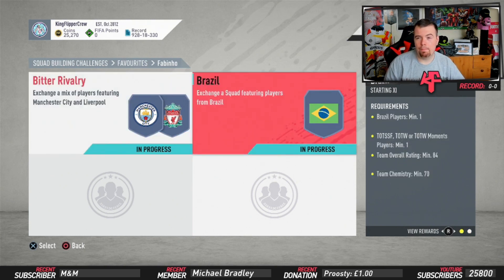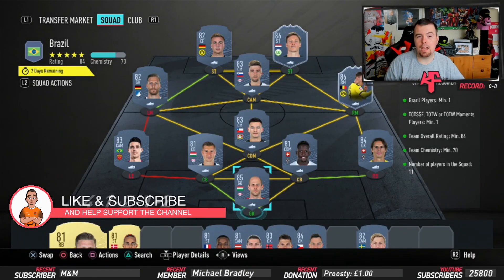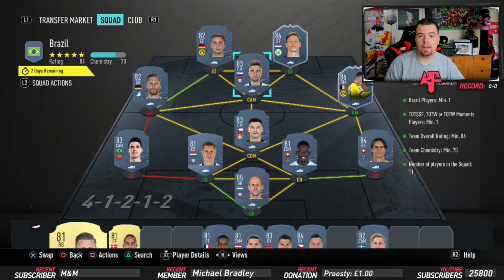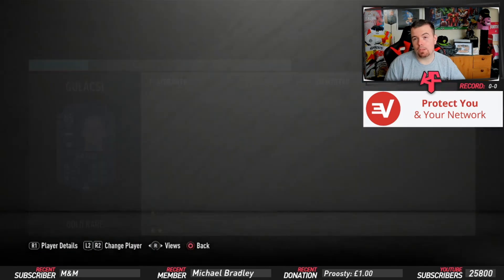The pack reward is a premium players pack, which is a 15k pack reward. The Brazil SBC is a little bit more expensive because of the requirements - you need one Brazil player. I've got the cheapest 83-rated Brazilian at the moment which is Oscar. I also have Vargost who's one of the cheapest 86-rated cards, and a Hazard One to Watch. Team overall of 84, bang on 84. Team chemistry of 70, bang on 70. We've gone Bundesliga for this one and we have two hyperlinks plus strong links.